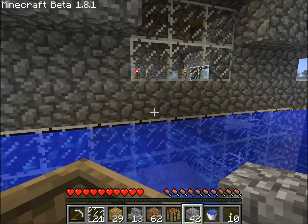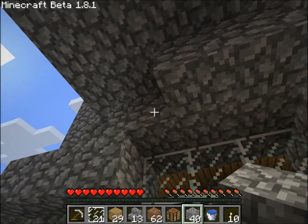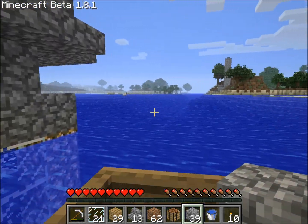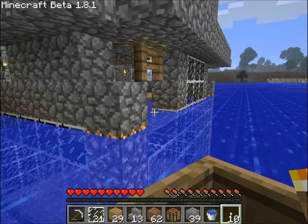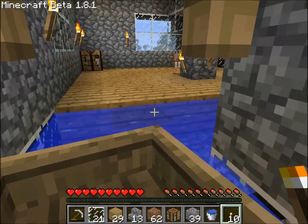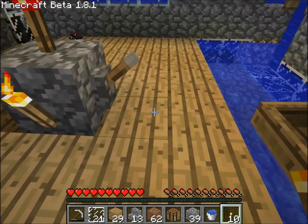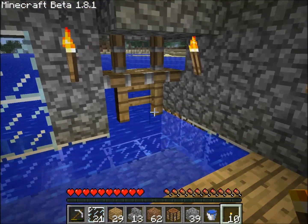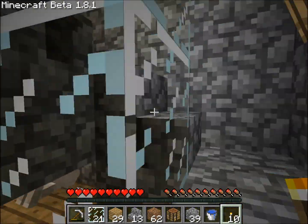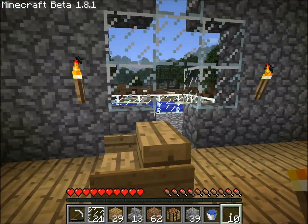I freaking hate the controls for boats. Extend this a little bit so it gives it more of a structural feel. Dang it, freaking boat, behave yourself. All right, and we go back in. Thread the needle. There we go. I really love this portcullis, by the way. And I'll need doors for these.